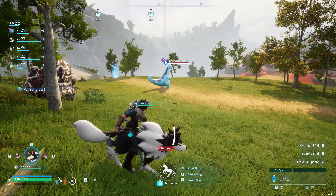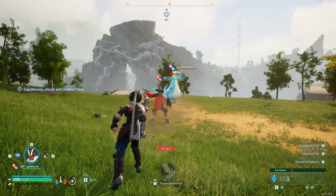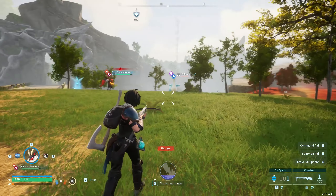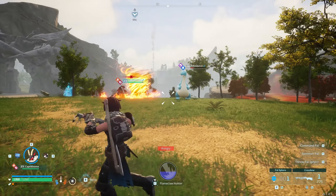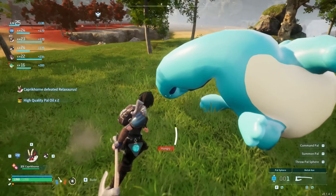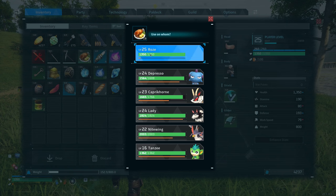I was looking for a place to build my base and look who I found. Yeah, you thought you could just get away from me? Capricorn, hurt him — he touched me. Oh damn, you're getting flung, boy. What are you doing? Why are you getting closer? You just got murdered. I was going to try to catch you. High quality pal oil. Don't know what that is. I just realized I've been hungry — ate some real food.